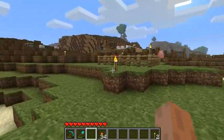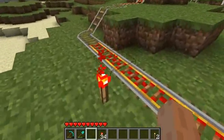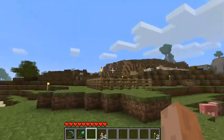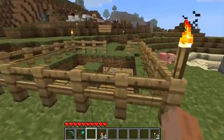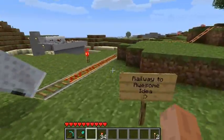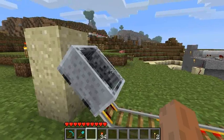In Minecraft, redstone signals come from mainly five sources: a redstone torch, a button, a lever, pressure plates, and detector rails. So I was thinking about this while we take a rather long minecart ride just to show the spontaneity of the signal.